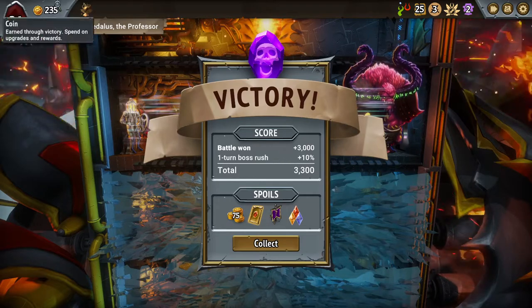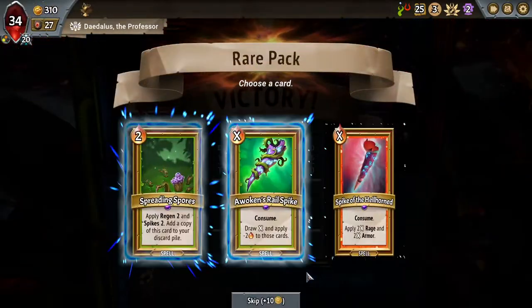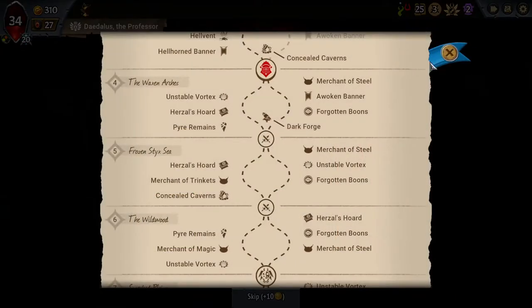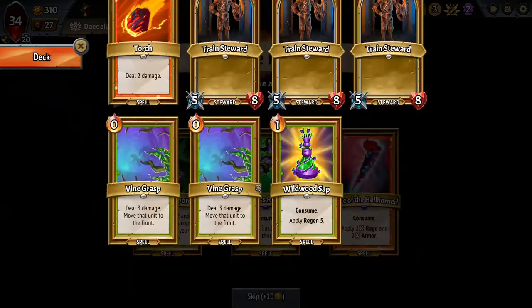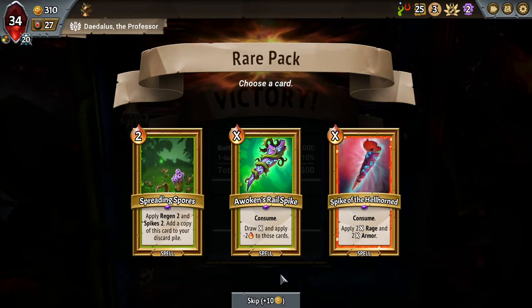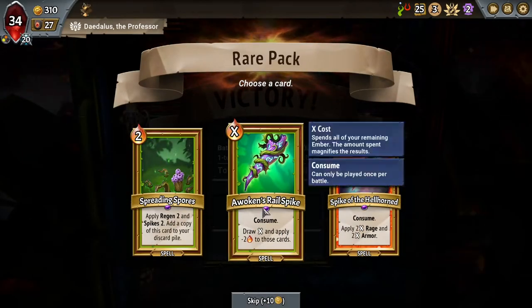Maybe we can find a card that moves a unit to front — we have the Vine Grasp so we could use that on our Alpha Fiend to put it ahead of the champion. We have an Awoken banner coming up. I could pick up spores as a slow way to get a Rejuvenate tank powered up. Then two Rail Spikes — I don't really like the spike on Hellhorn too much, it ends up being a weak effect unless you have an absolute ton of energy. The Awoken Rail Spike is pretty good; we don't really have zero cost cards, just two Vine Grasps, so it ends up being decent and makes your stuff cheaper going forward. I think that's probably the safer pick.